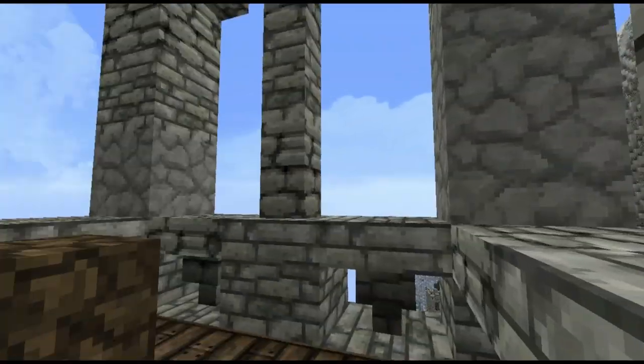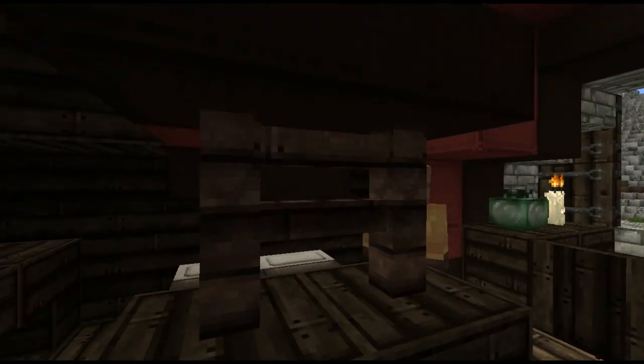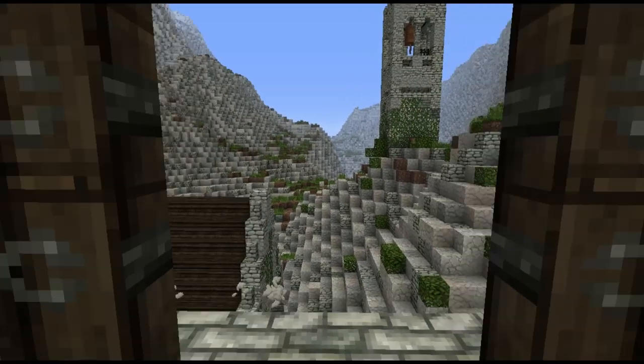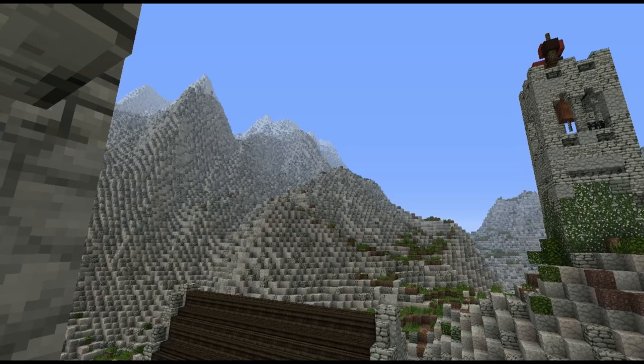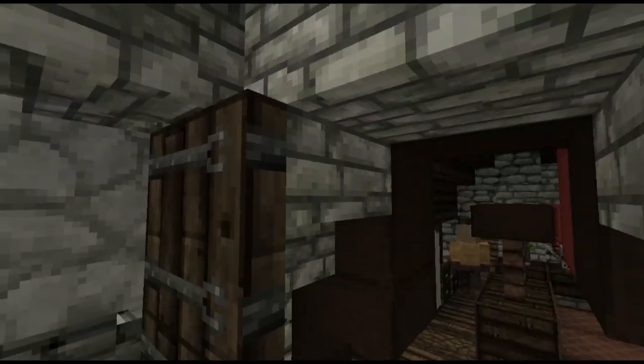It's a very small tower keep, so it's just got a couple of rooms. This would just be the knight and his wife's room, with a nice view of the mountains. Beautiful view of the mountains — they're all around us. Yeah, we are in the Vale, after all.